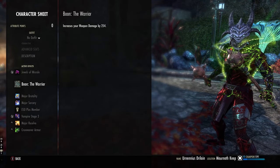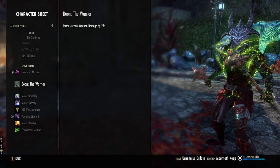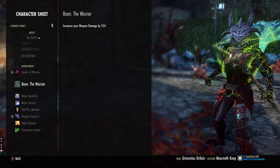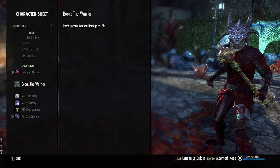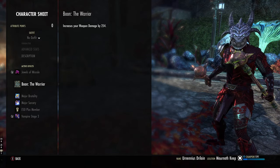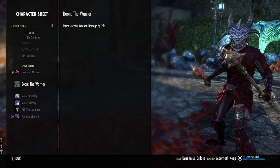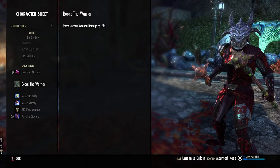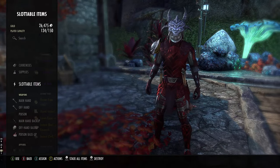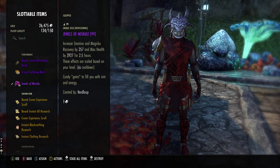For our Mundus we are using the Warrior stone. This increases our healing because some of our heals scale off damage, and as we stack damage so high and have some damage-boosting passives as an Arcanist, it gets boosted even further. If you want more damage on targets, the Lover is slightly higher. The Shadow is also a really good option, and the Thief is for crit chance — that works too. For consumables, I use Jewels of Misrule — this gives Health, Magicka and Stamina recovery.